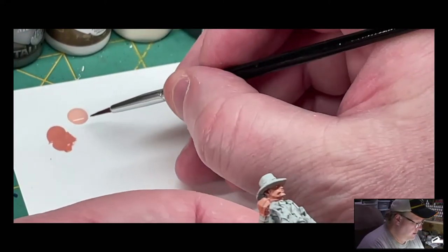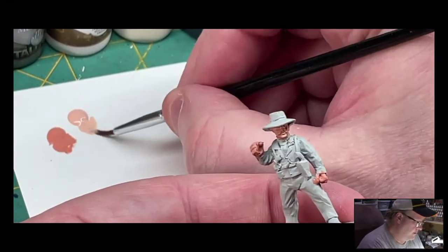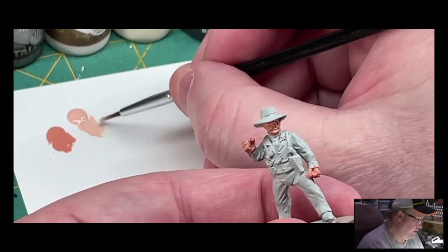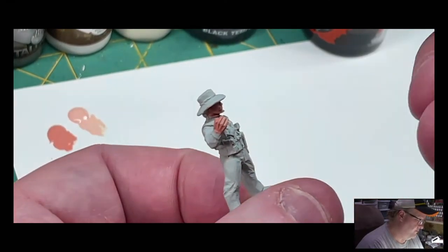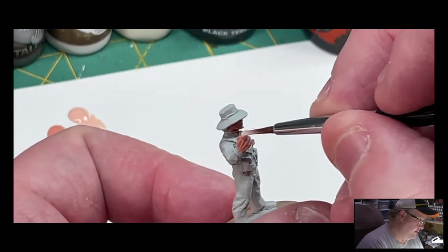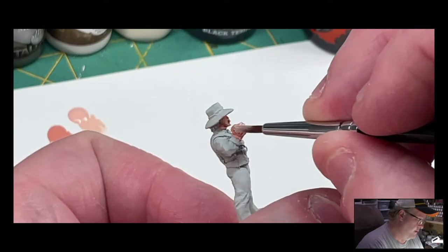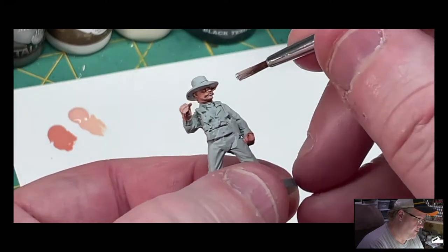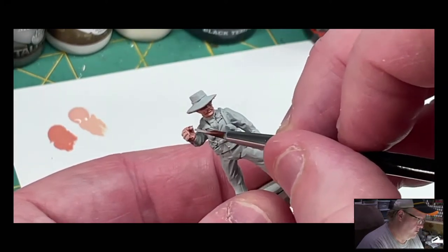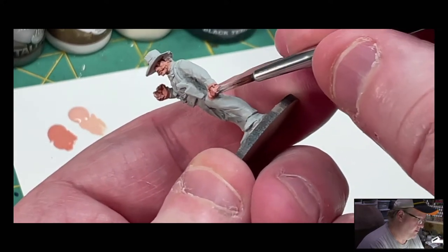Now with the Barbarian Flesh done, we're going to do the pale basic skin tone, but much paler. We're going to do it the same way — it's not a dry brush, it's more of a wet-and-dry brush. We're just really going to run it over the high points of the skin. It will always look a little pasty at first, which is why we do the Flesh Wash — it will just tie it all together.